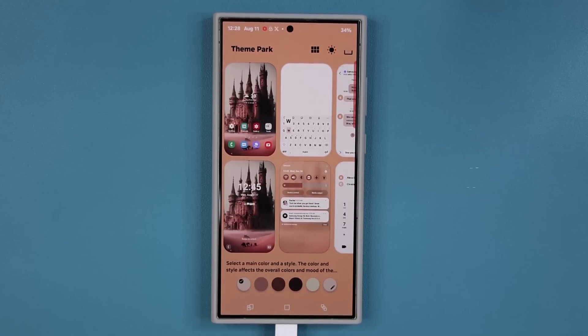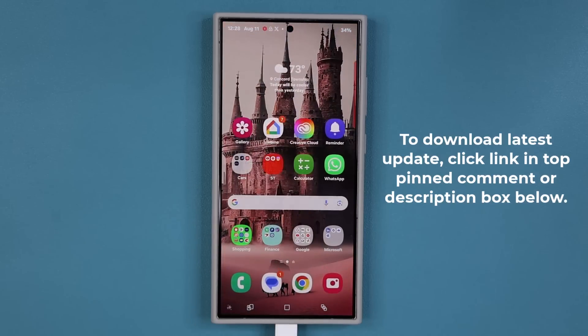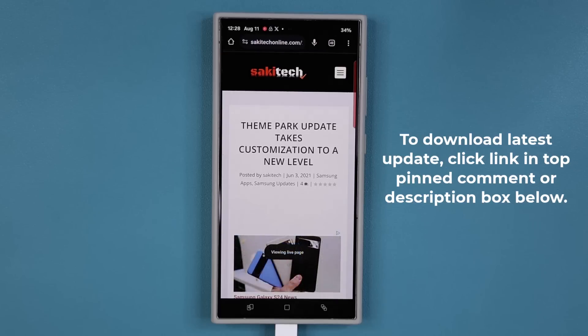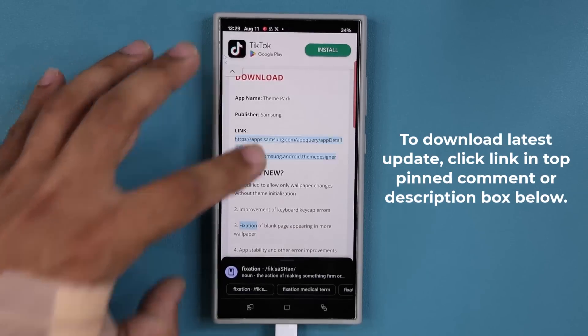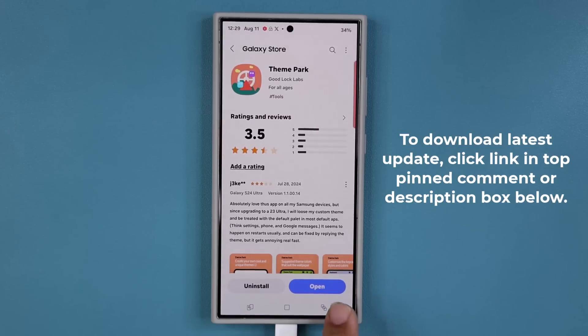Before we dive in, if you want to grab this update, there is going to be a link down below. When you click that link, you are going to be at my website. Once you're at the website, all you want to do is scroll down just a little bit. Under 'Download,' you want to click the link to download, and it'll take you to the store where you are able to update to the latest version.